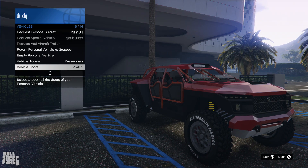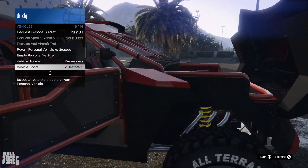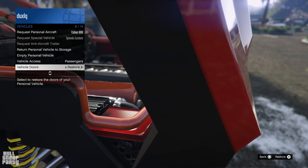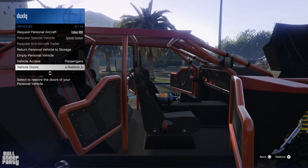In terms of interactivity, you can open the hood, both doors, and that's it because it doesn't really have a trunk. There's a big old engine in there that I'm too short to see — kind of like in real life.